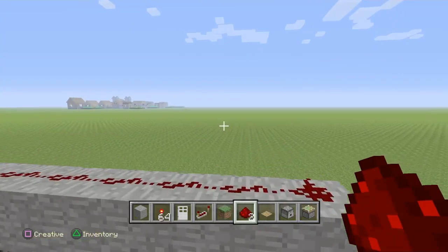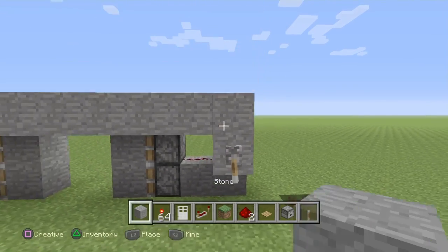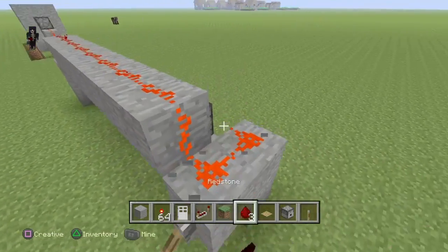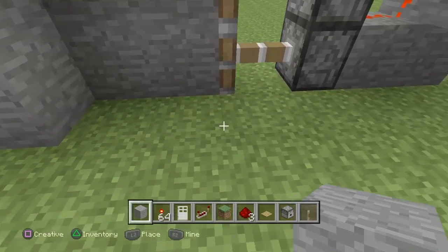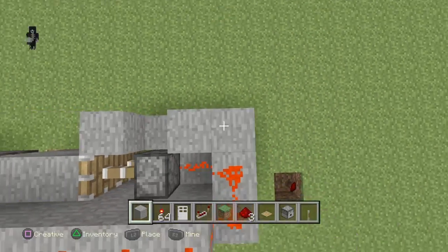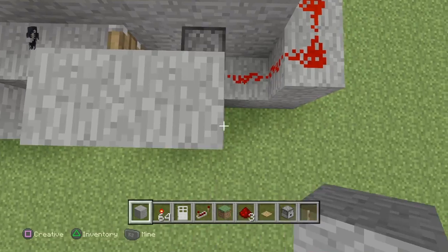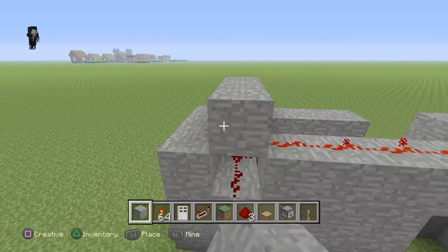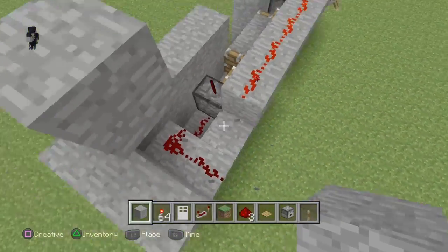Put the lever there — there we go, simple redstone door. You can just close that up, you don't even need to see any of the redstone. Just close that up — you guys get the gist of it. You can cover up the redstone and put a roof over that part too. Be careful — you have to go one over — but yeah, you get the gist of it.